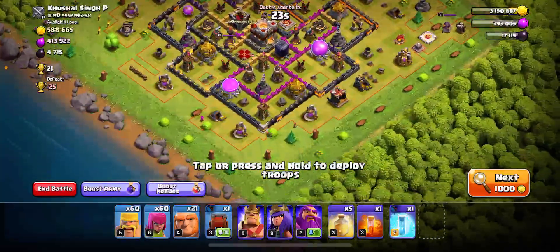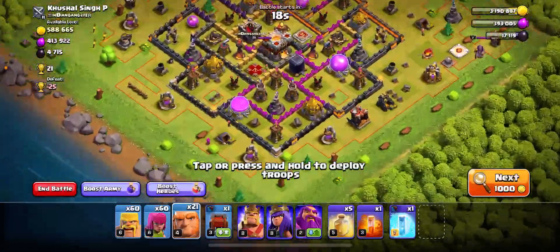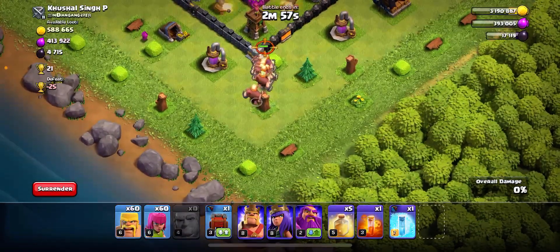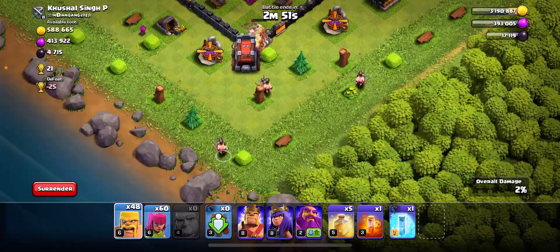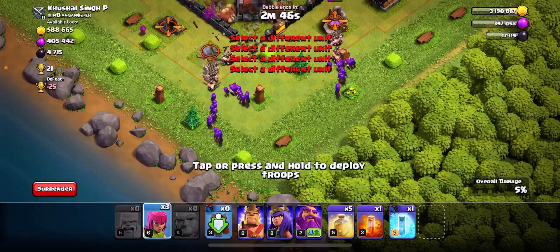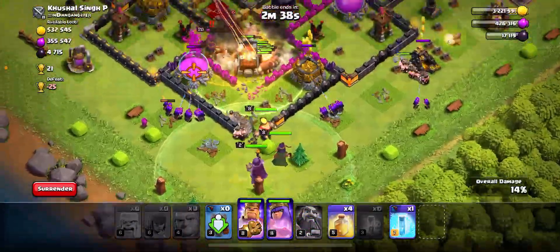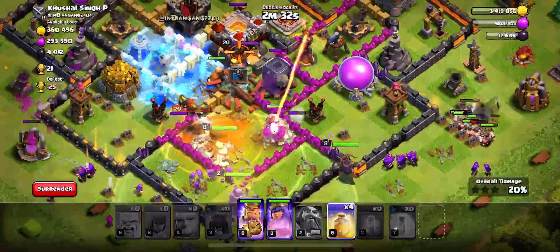Let's go ahead and hop into some raids. I'm using GiBarc, changing it up, which hopefully should be good. I have a wall wrecker from the clan castle which can help my giants out a lot and help them get through walls a little bit quicker. They may not be the best level giants, but they can do a little bit of work to help out.